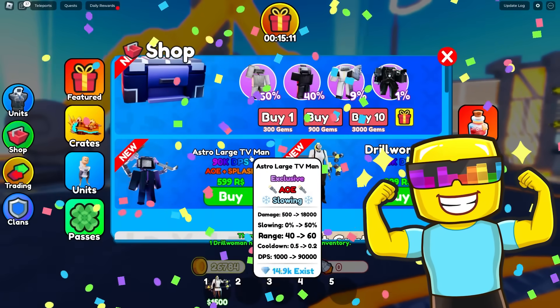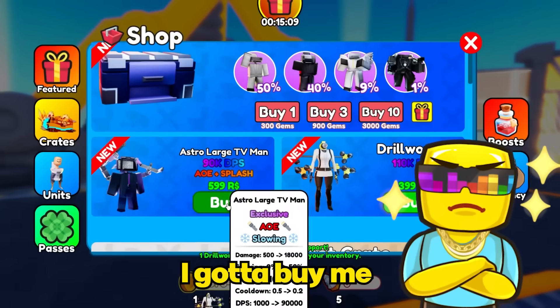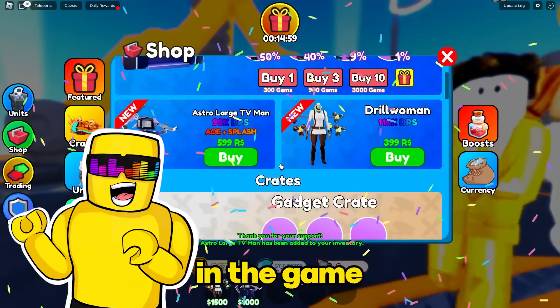There's also the Large Astro TV Man, which is a new slowing unit that does a lot of DPS. I gotta buy one of these — let's just grab it really fast. 600 Robux. Oof. It's okay, we gotta collect every tower in the game.